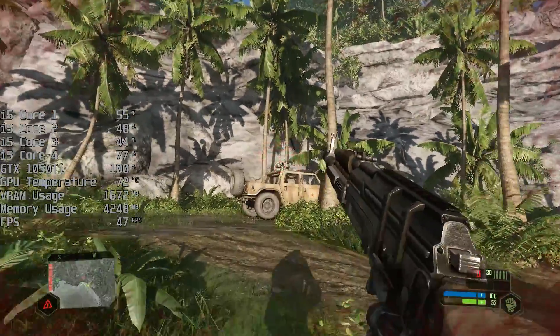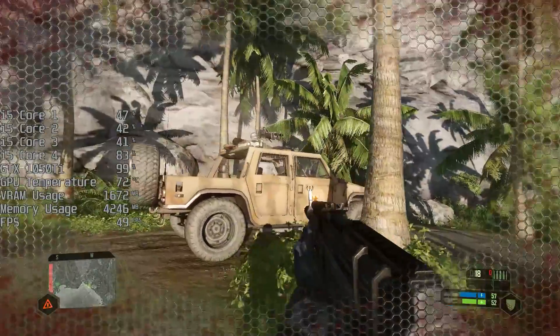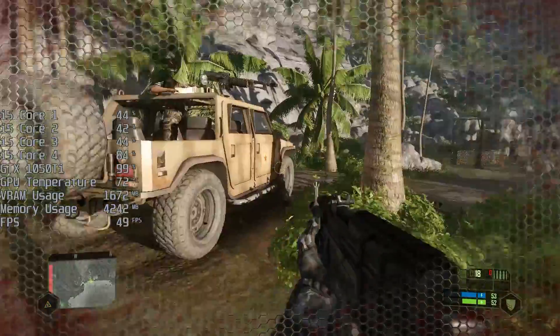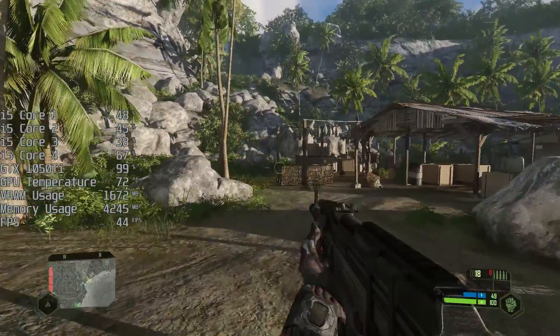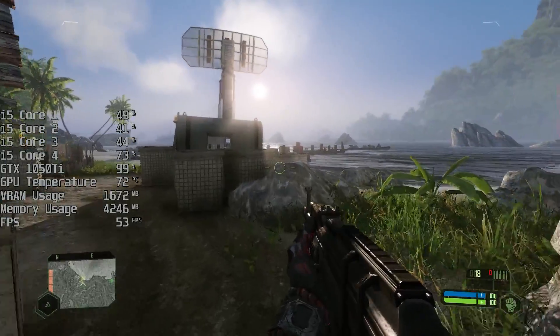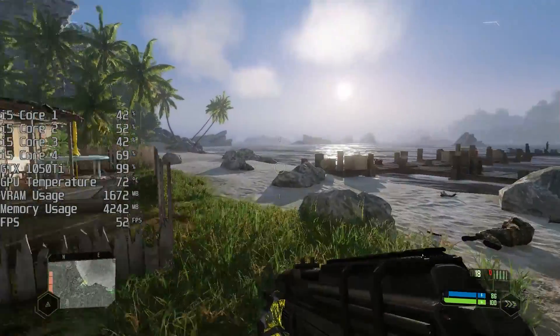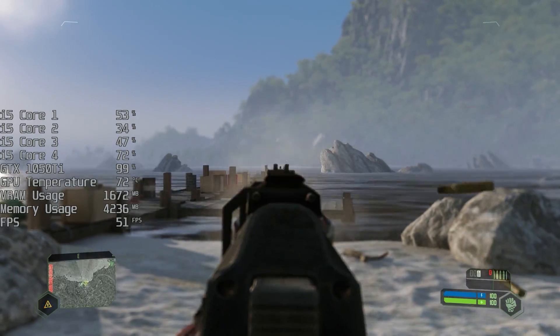In the next one we may actually try and use the Athlon 3000G to see if we can run it on an AMD APU — the cheapest AMD APU in fact. But if there are any other graphics cards or processors that you'd like to see running Crysis Remastered, then do let me know down below in the comments.